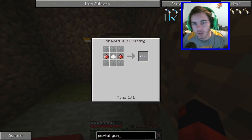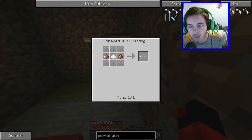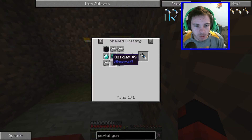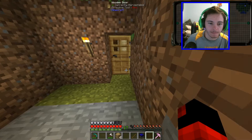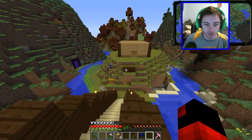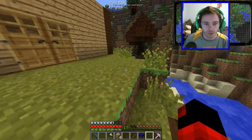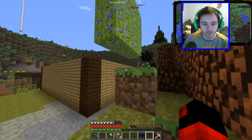That looks way too expensive. I have no idea what that means or what I'm doing. Can I get a portal gun? Oh if I can get a portal gun that would be hype! We can have a portal gun! So all of these different portal guns here — we need a miniature black hole which is a nether star plus ender pearl dust, and then we need two obsidian, diamond and iron. So we have to go kill the Ender Dragon. That's what I need to be doing — I need to be going to find Endermen to get ender pearls to go find the dungeon, to get to the End, to get a nether star.